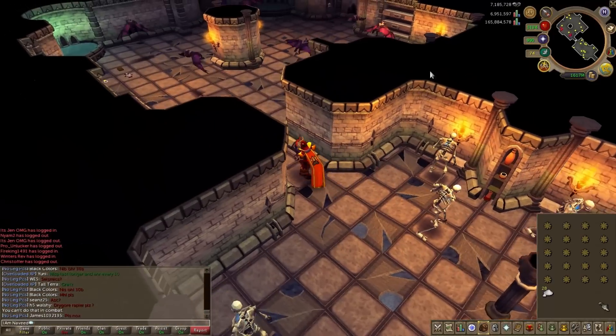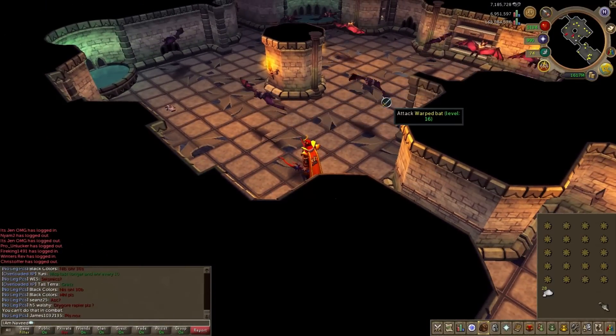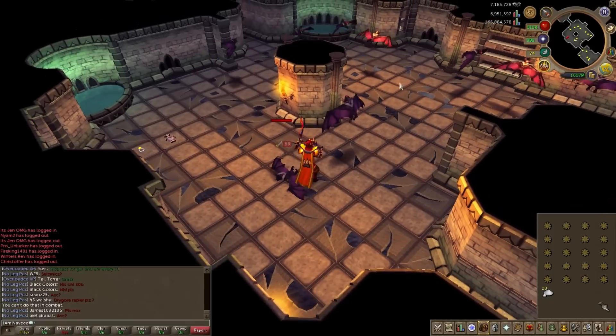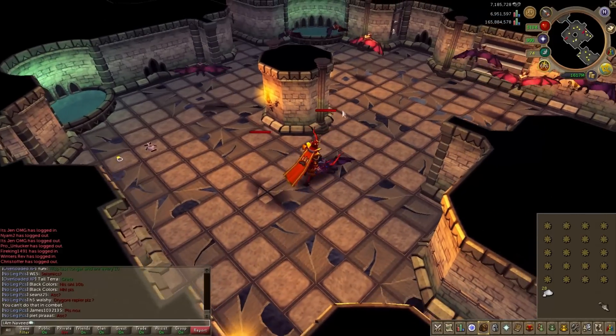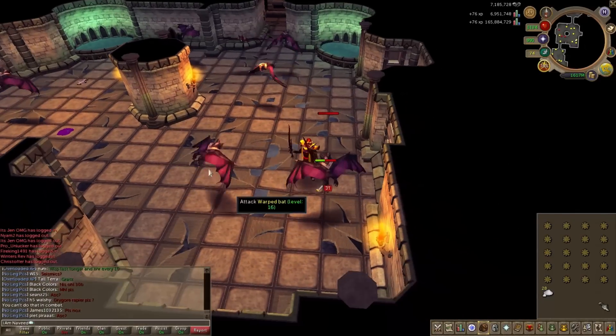These are the bats we're going to be killing — the warped bats. The item we're going to be picking up is the batwing armor. I strongly recommend you stay in an area where there are a lot of bats. Just somewhere you can run around hitting them all, and every minute or so just run around picking up all your drops.